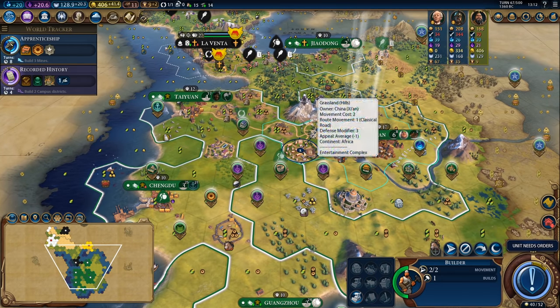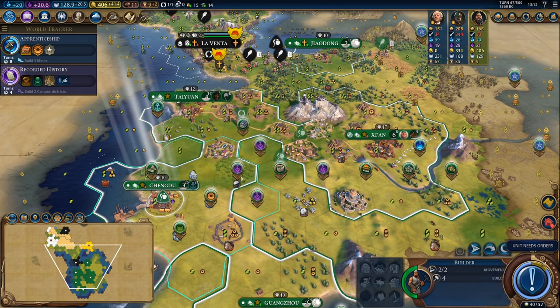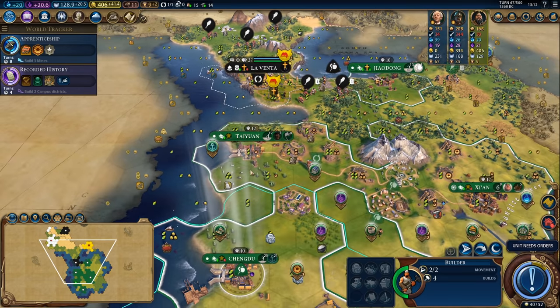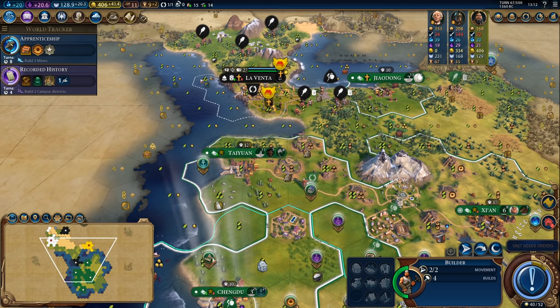These builders are going to be fed directly into the Colosseum in five turns, so I'm just going to think about where I might do an improvement or two. I don't think that pasture is going to be hanging around for a long time so that'll definitely be going away.